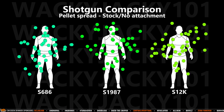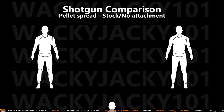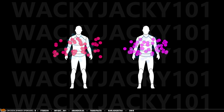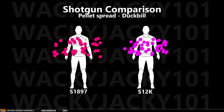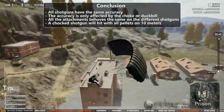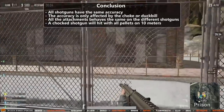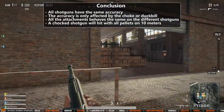It's now time to do the final shotgun comparison. Without any attachment the shotguns have a very similar pellet spread and there are no mention-worthy differences to be found. Comparing the choke we see the same result — the pellet spread is the same regardless of weapon, which is also the case with the dog pill. However, there is a tiny hint that the dog pill might be slightly better on the S-12K, but in order to be sure of this, you'd need a much higher sample size than I'm using in this video. So in conclusion, all shotguns have the same accuracy. The accuracy is only affected by the choke and the dog pill, and all attachments behave the same way on all the shotguns.